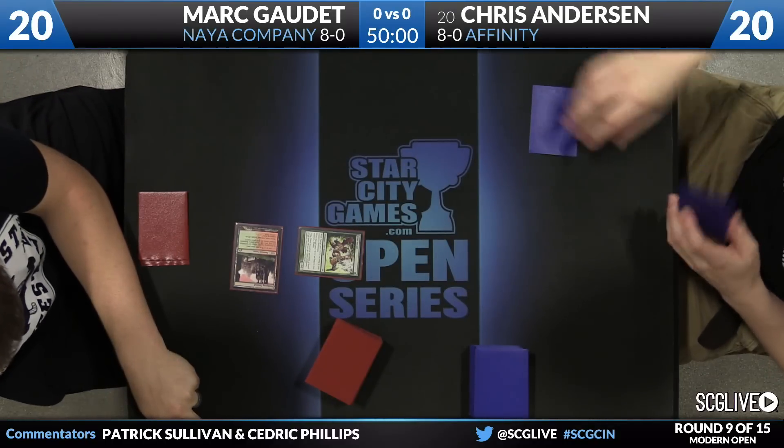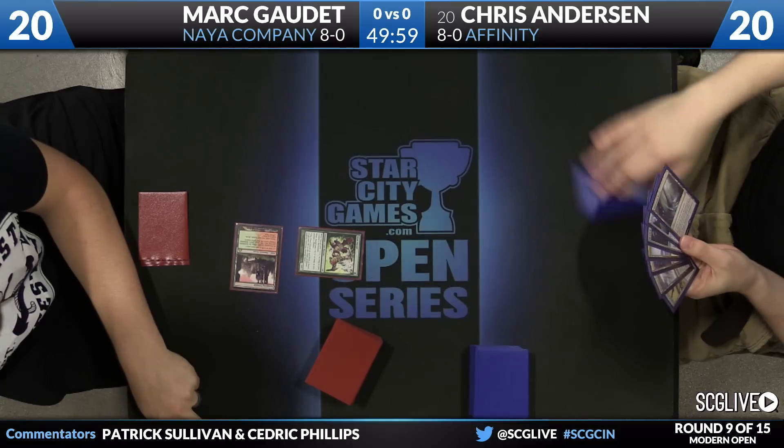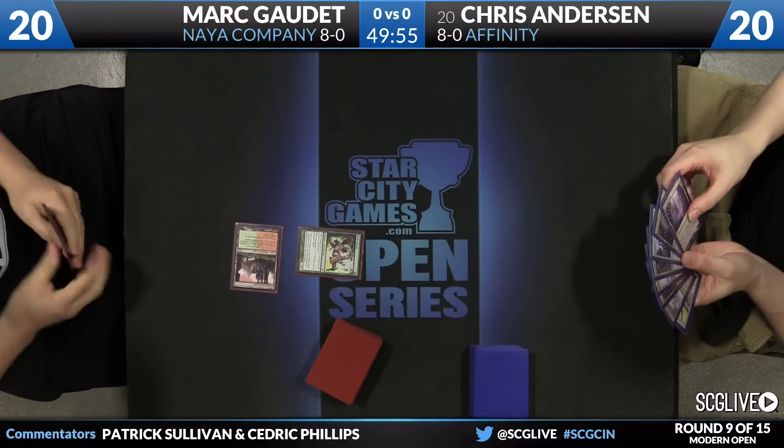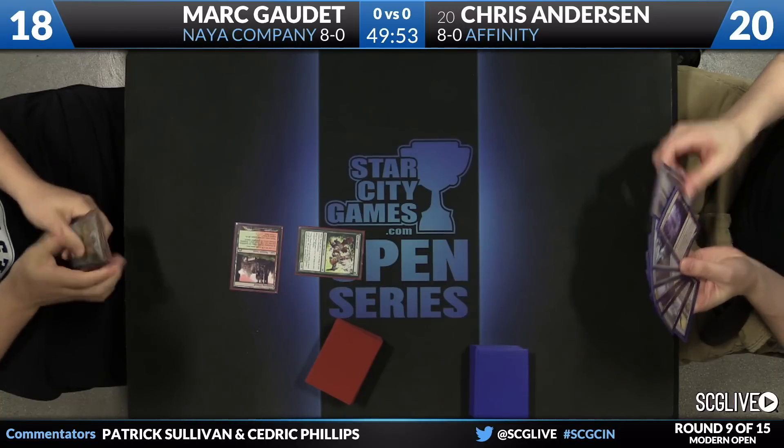On the Coddle, we're underway here in round number nine. Anderson has a Blinkmoth Nexus in hand. He'll draw a card. Now it's an Inkmoth Nexus, so he's got both sides covered.